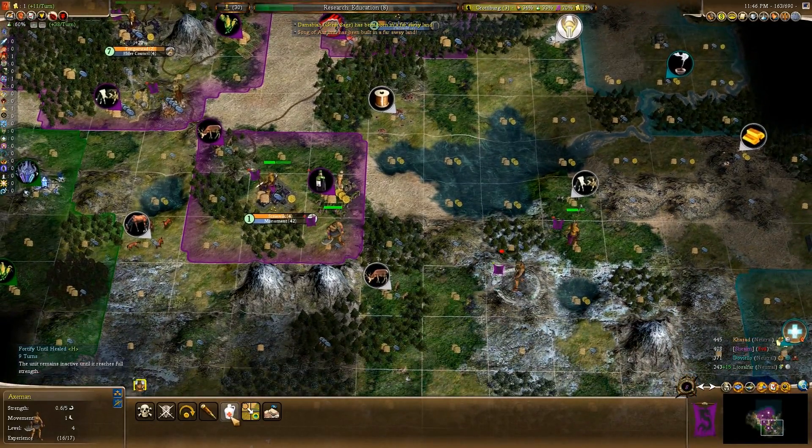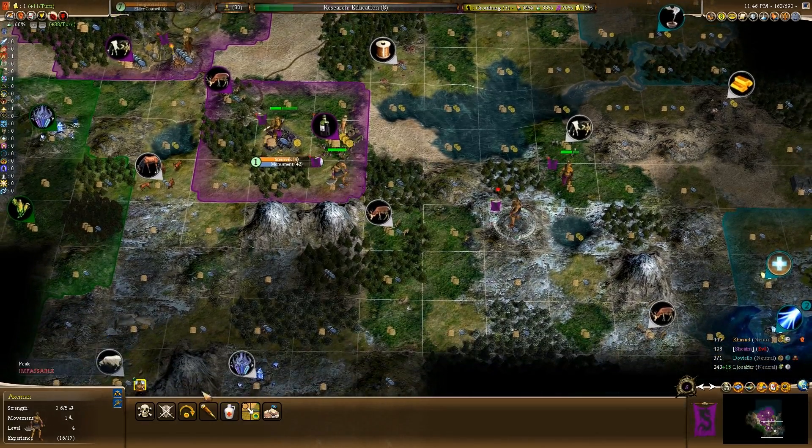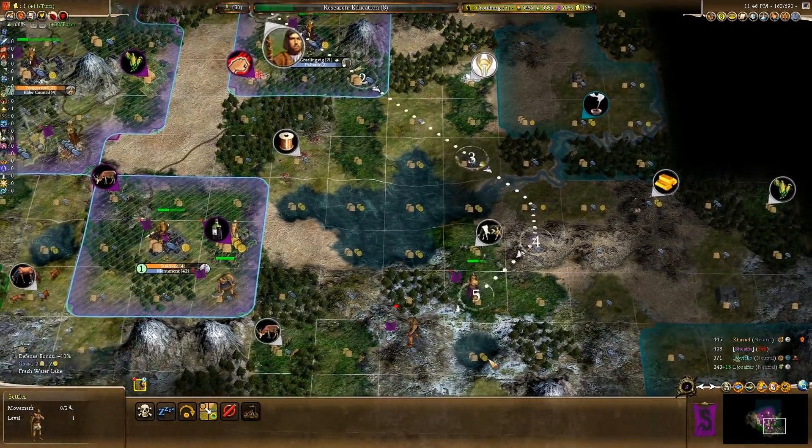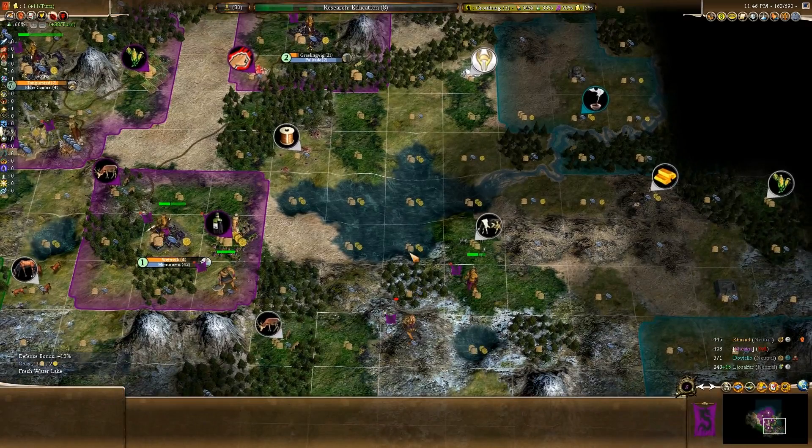How long is this going to take - nine turns, really? I wonder if I should just get him into friendly territory - that would be faster. Actually, there's not much good to me there. Oh wait, I do have a settler incoming though - four, five turns. It's cool, just get him to heal up there.